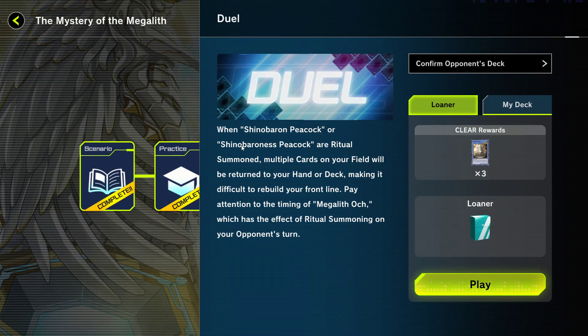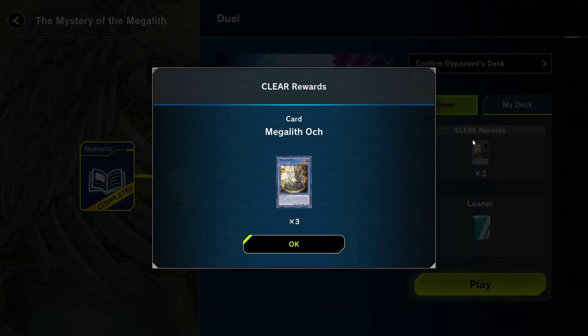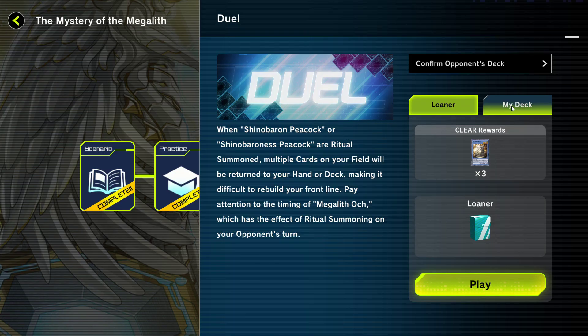Alright, duel. When Shinobaron Peacock or Shinobaroness Peacock are ritual summoned, multiple cards on your field will be returned to your hand or deck, making it difficult to rebuild your front line. Pay attention to the timing of Megalith... I don't know how to pronounce that one yet. Which has the effect of ritual summoning on your opponent's turn. That one, and there's also the smaller level 2 one — also really good.